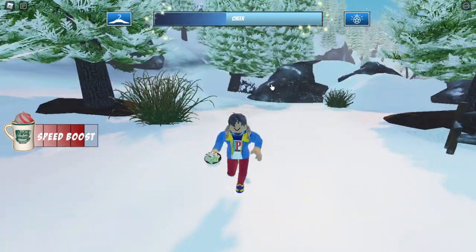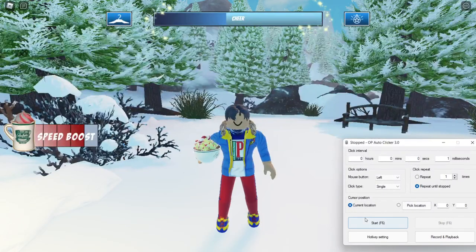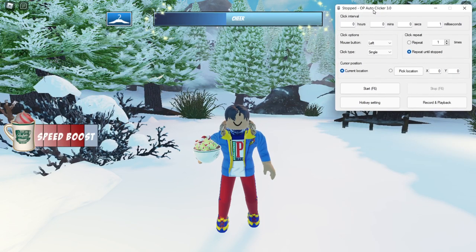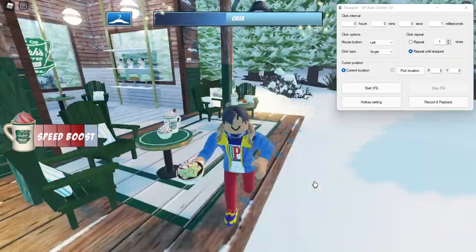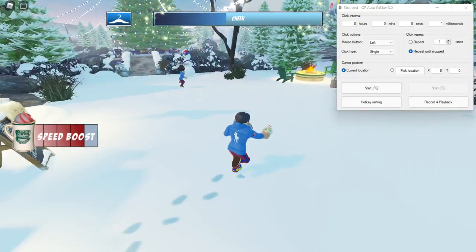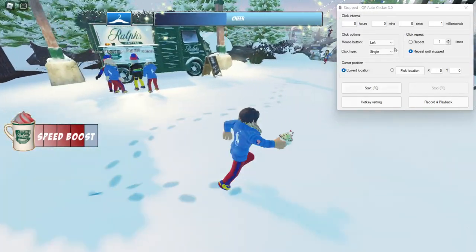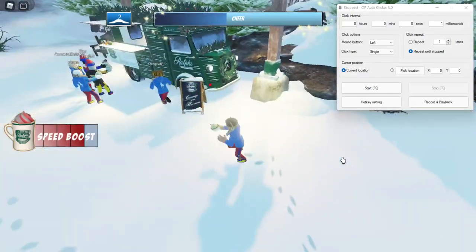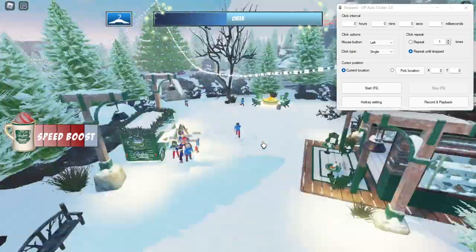So the first thing you need to do is download an auto clicker and put it beside right here. If you don't know how to get an auto clicker, just go look up a video on YouTube for how to get an OP auto clicker — that's actually the name of my auto clicker: OP auto clicker.